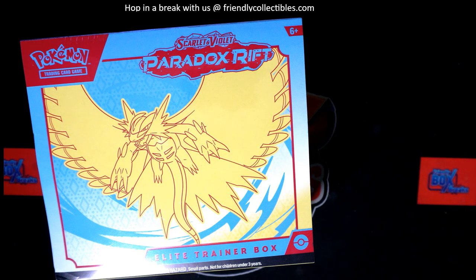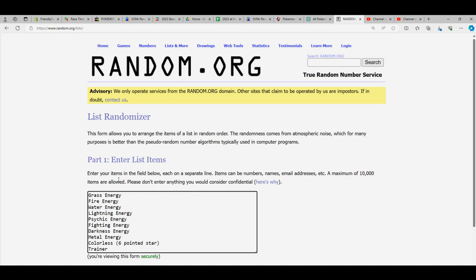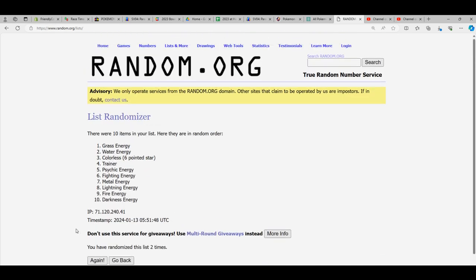Here we go. This is Paradox Rift 203 right here. Still trying to find that Roaring Moon or something good coming out of there. First thing we're going to do is random all of the card types, all the energies — we're going to random seven times.